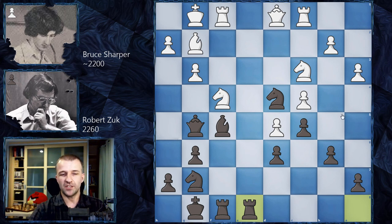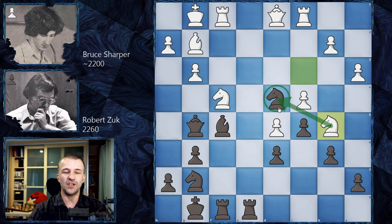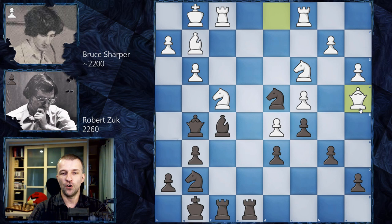Now a critical moment: how to continue as White? It's a very difficult position — Black has gathered all the pieces and the f-file is open. Opening that file was probably a bad idea. Engines recommend Nb5 to neutralize the powerful knight on d4. However, Bruce Harper plays Qa4, going after the a7 pawn and also preparing Nb5.